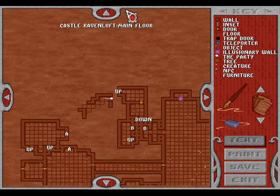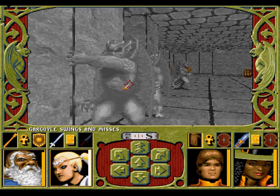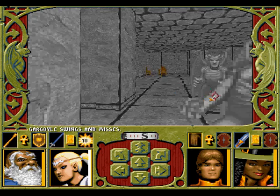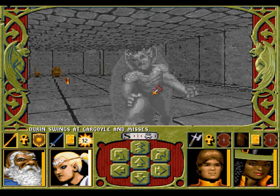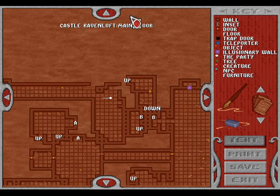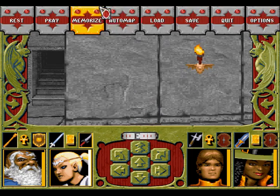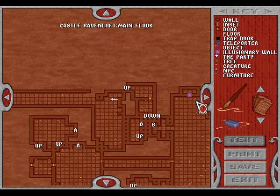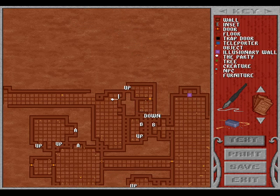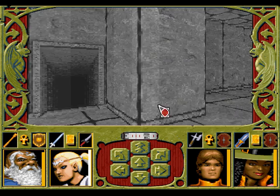There are a lot of stairs in this castle. And here we are. Gargoyles — come on, die already. Ravenloft main floor. Lightning bolt traps. So we could go up here again, and we probably could go down somewhere here as well.